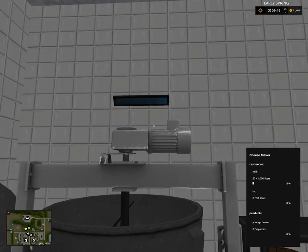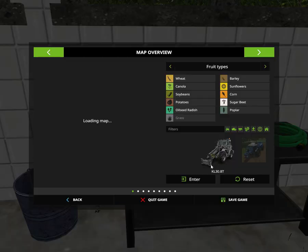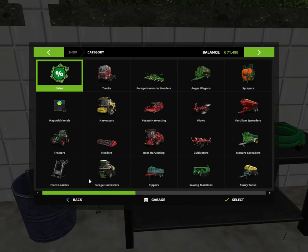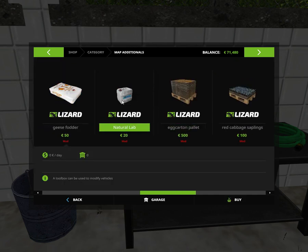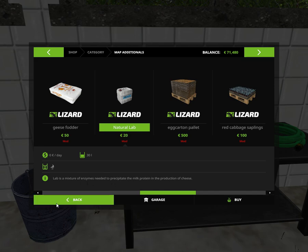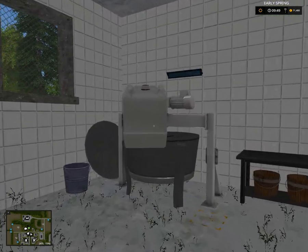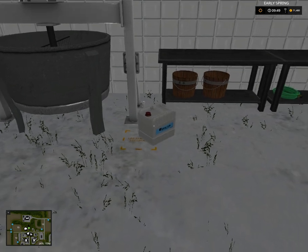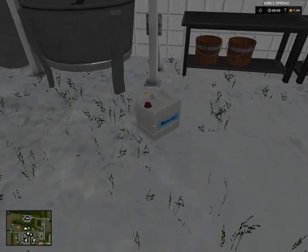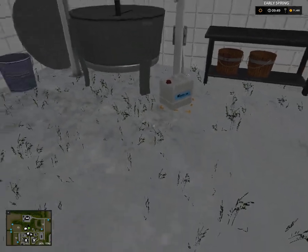So each of those hold 50 liters, which is not a lot. But you need that, and you need these, what you buy in the store - additionals. It's these - Natural Lab. Lab is an enzyme. And that's called, I think it's called Löpe in Swedish. Where to put this? Oh, here. Put it there.